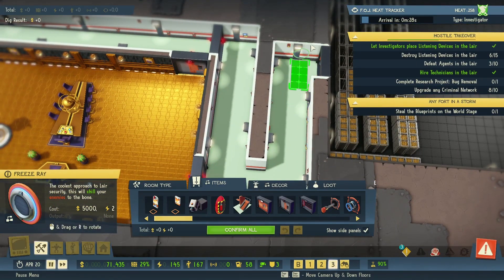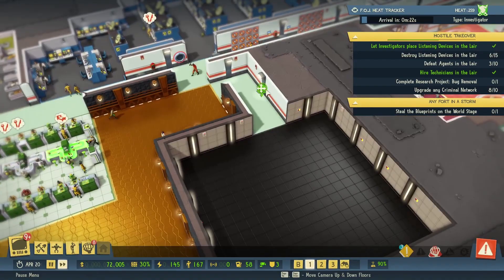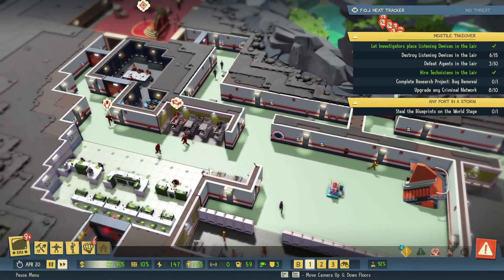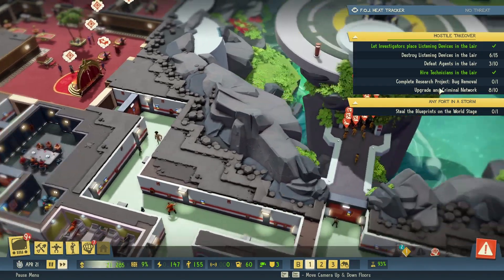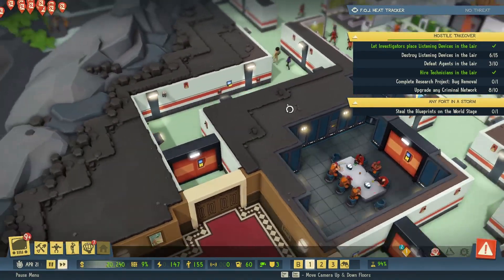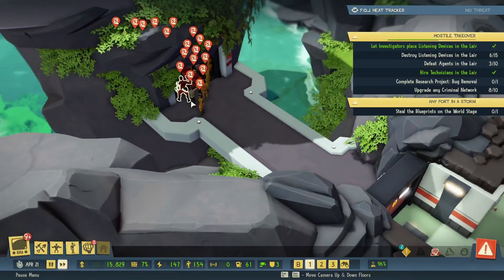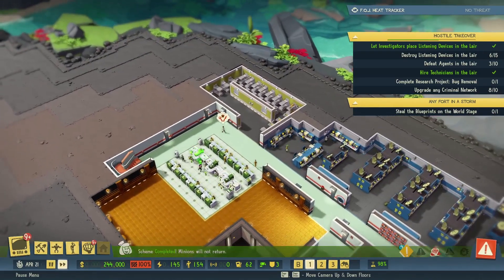We never built any traps up here — that seems like not a smart move. That was the only trap here. Let's keep an eye on this — we're still short on minions. Scheme completed — steal the Blue Prince. We're currently doing that, upgrading the criminal network, defeat agents in the lair, bug removal. We're just waiting for more bugs to get thrown down, and they're just not placing any bugs, which is kind of hilarious.